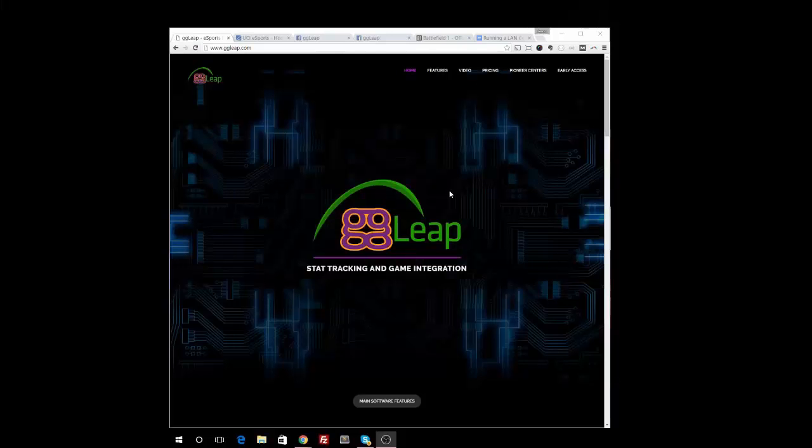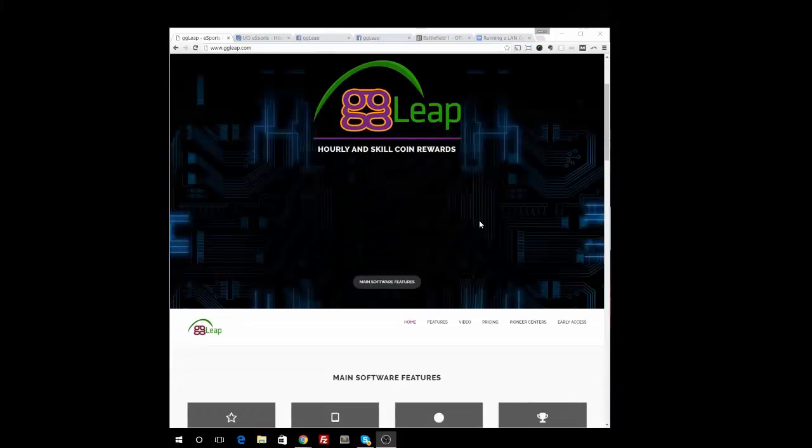GG Leap is the name of our standalone software that you can use to run your land centers, and we officially are launching it today. The website is up — it's www.ggleap.com. The intention is to represent the fact that GG Circuit recognizes what we needed to do for the management software for land centers and gaming centers, and we want to jump ahead of everything else that's out there.